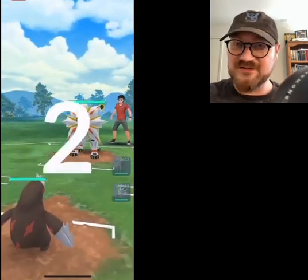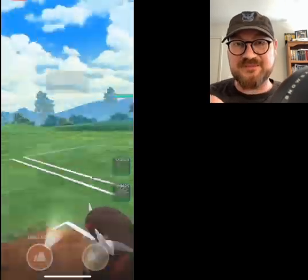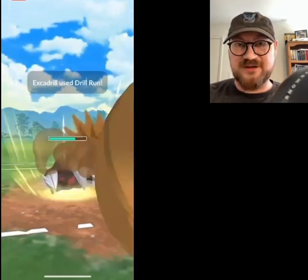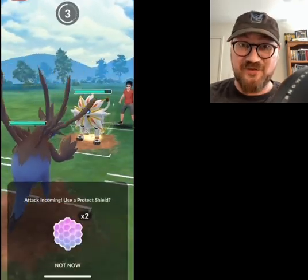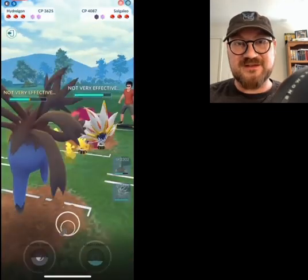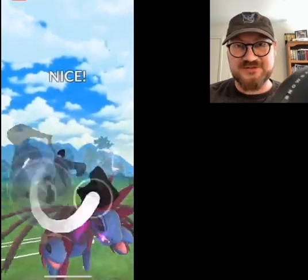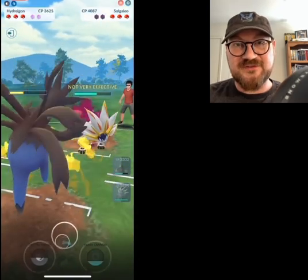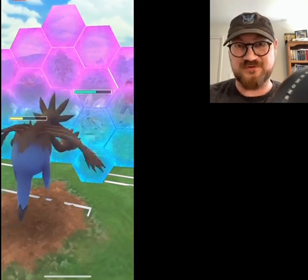We're up against another Solgaleo here, and I'm going to play it differently this time. I build up some Energy, throw the first move, and I'm not worried about building up extra energy right now because I don't want to tank a big health loss on my Excadrill. Instead, I immediately bring in Hydreigon, and they threw an Iron Head which did neutral damage. That's fine — Hydreigon can tank a hit there, and everything we're going to throw in terms of Charge moves with Brutal Swing is going to be super effective.